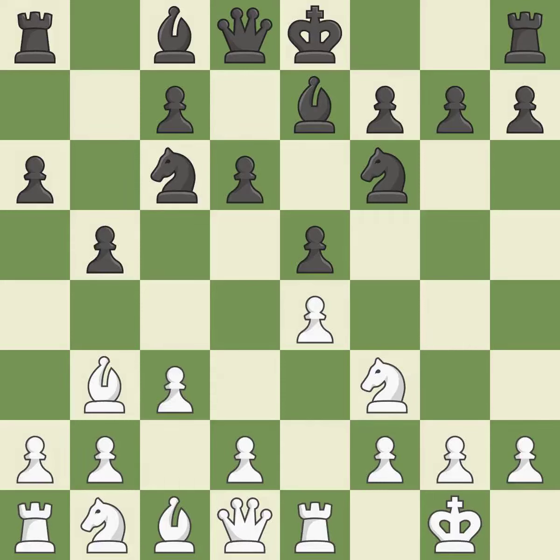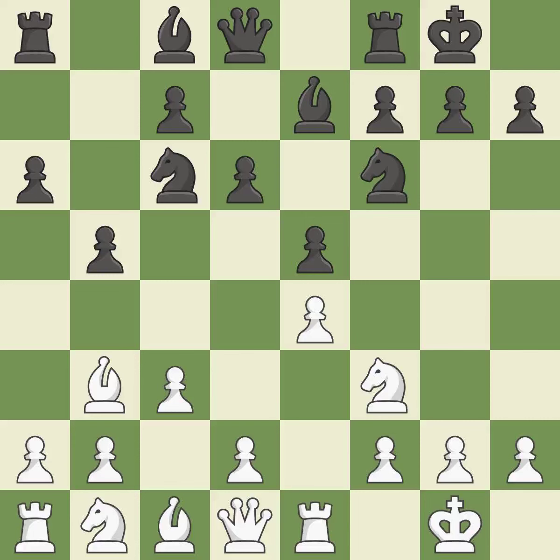d6 defends the e5 Pawn and allows the light-squared Bishop to develop. c3 prepares the d2-d4 Pawn break and clears the c2 square for the light-squared Bishop. Castling gets the King out of the center and activates the Rook. h3 prevents Black from developing the light-squared Bishop to g4, which would pin the Knight and make it hard for White to play d4.